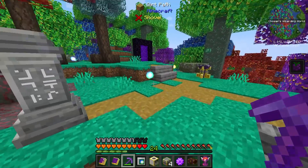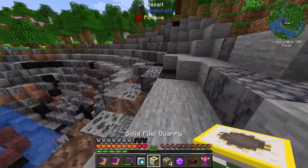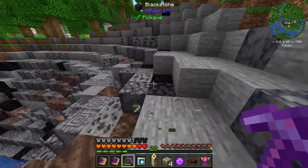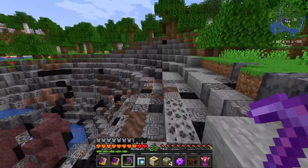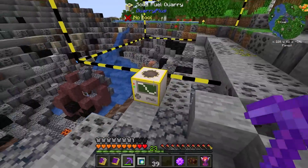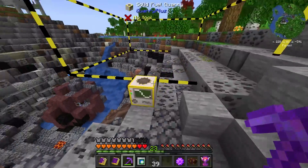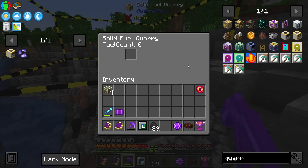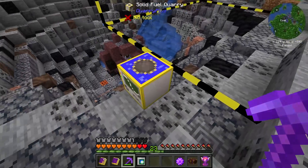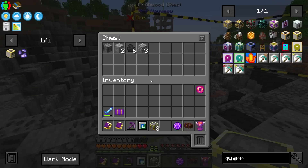I have no idea how this mod is going to function. I do have this coal area set up and I'd love to use the solid fuel quarry on it. Now we can see the area it's actually going to quarry — that's pretty cool. Let's find the densest area of coal and let it mine. This is just a proof of concept since this area only has coal on the surface. I'm going to place this in here. It's clearing out the area, and putting this on top is now sending items to the chest — that's how it functions.